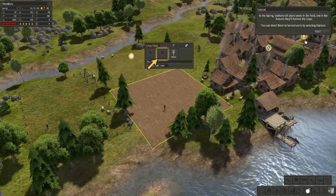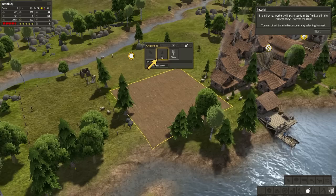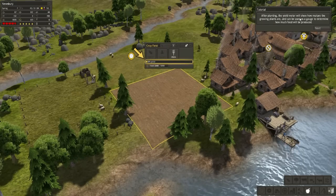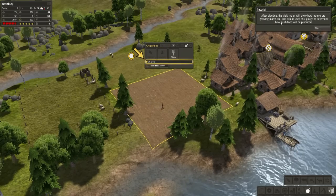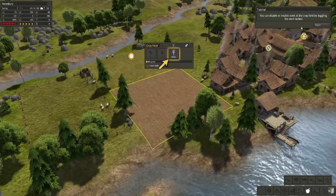In the spring, workers will plant seeds in the field, and in the autumn they'll harvest the crops. You can direct them to harvest early by selecting harvest. After planting, the yield meter will show how mature the growing plants are; it can be used as a gauge to determine how much food will be produced.